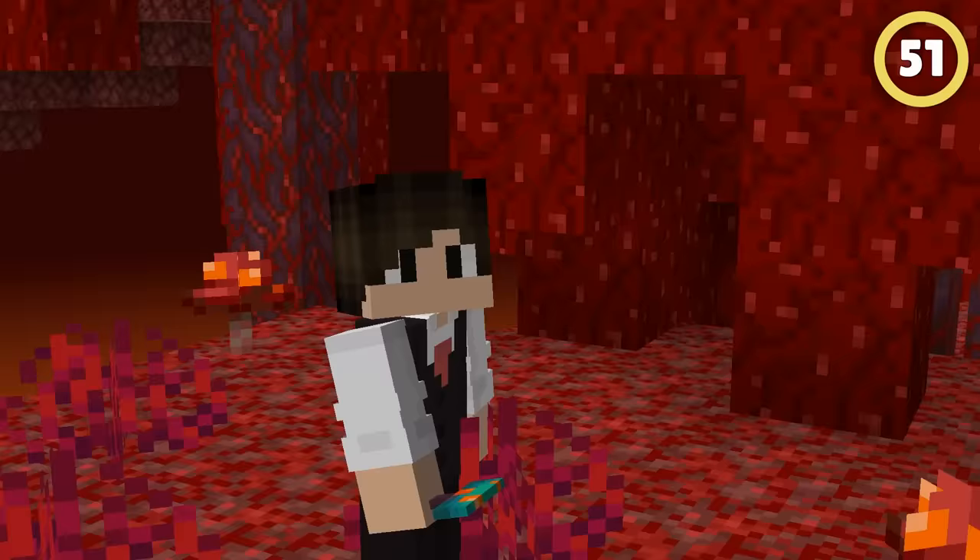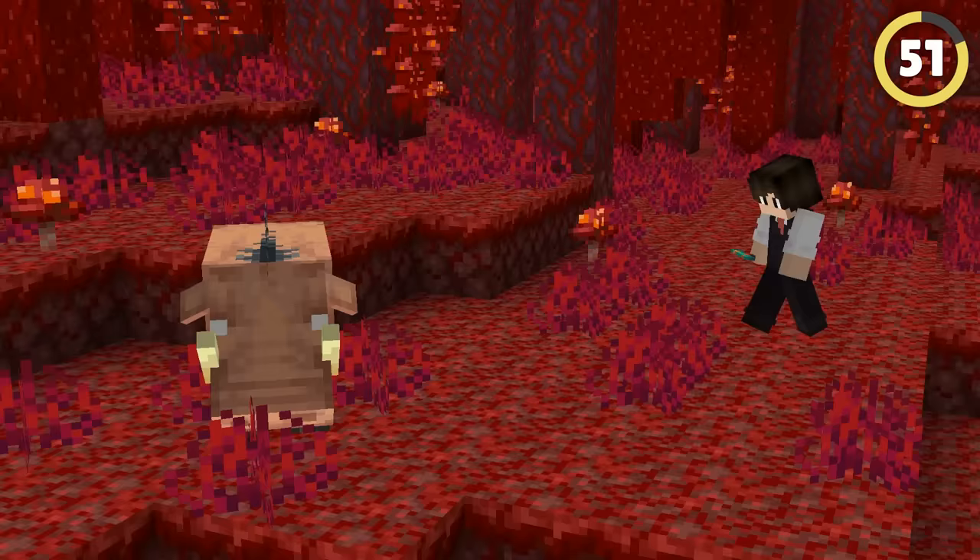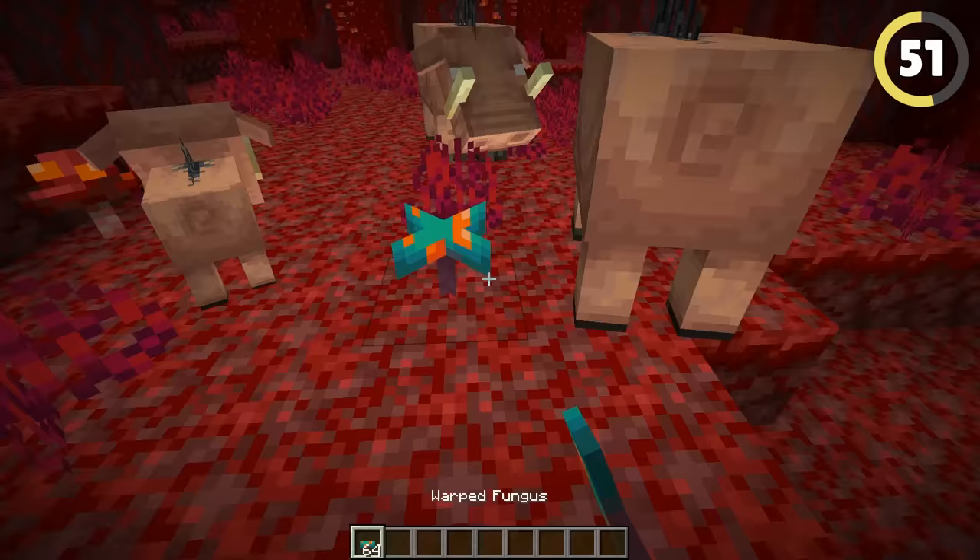Ward off hoglins with just a funny little mushroom. These hulking pig beasts are terribly afraid of the warped fungus. No idea why, but at least it keeps them away from my pet strider.